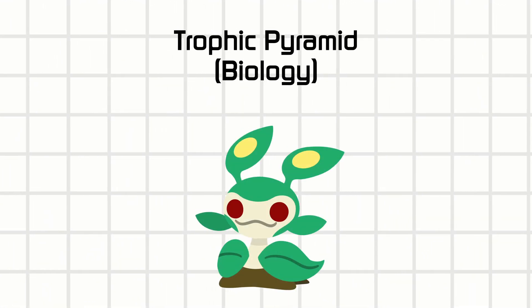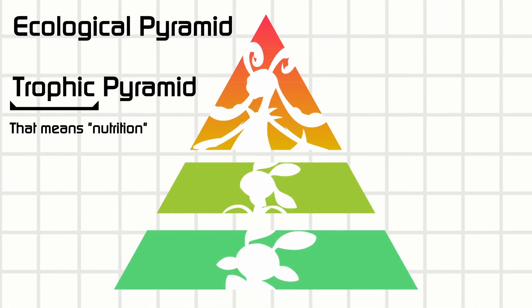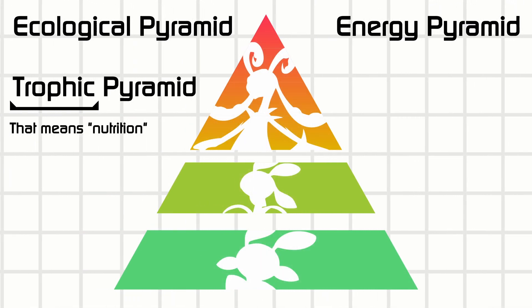Alright, so the Sluggant line is based off the Ecological Pyramid, also known as the Trophic Pyramid, or the Energy Pyramid.